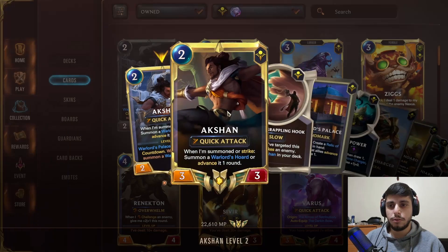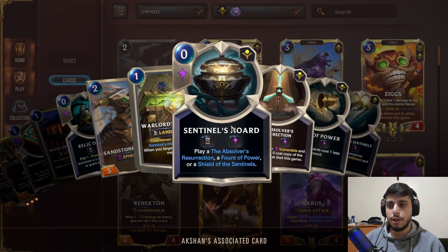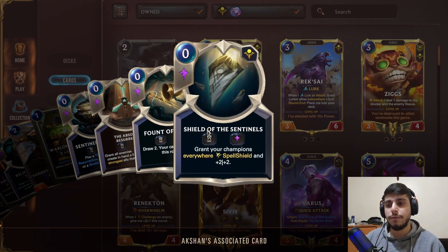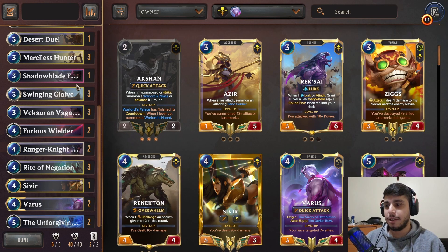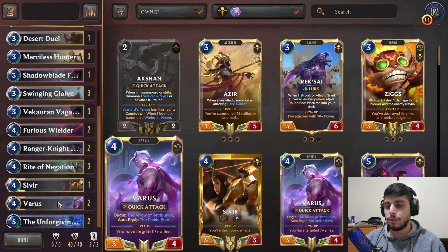Warlord's Horde is very helpful — you can either revive your Varus if needed, draw more cards, or give spell shield and plus two to your champion. If you give spell shield to Varus he becomes harder to kill, harder to freeze, so you can end the game on just that one turn. That's pretty much the idea of the deck: set up everything and try to win with Varus.